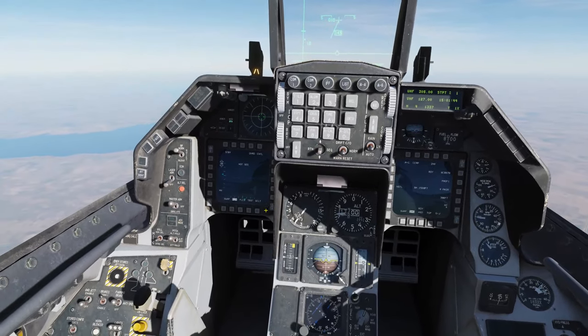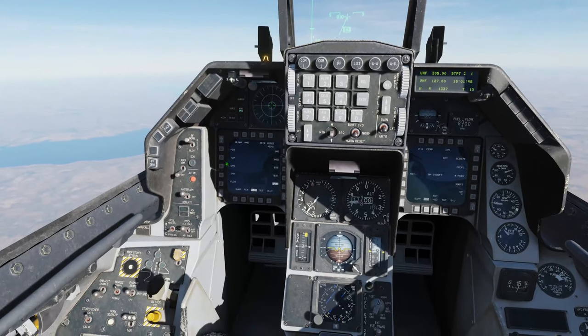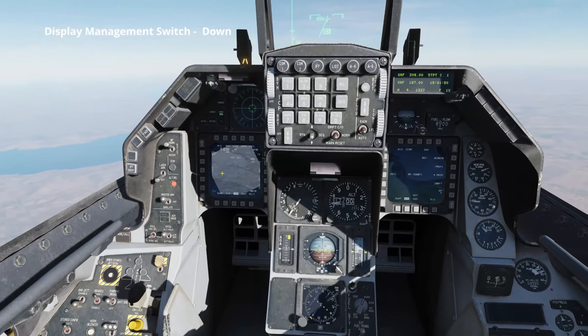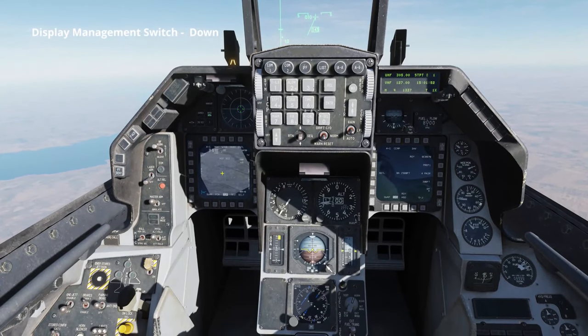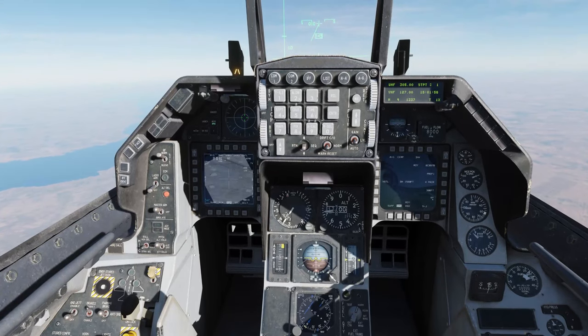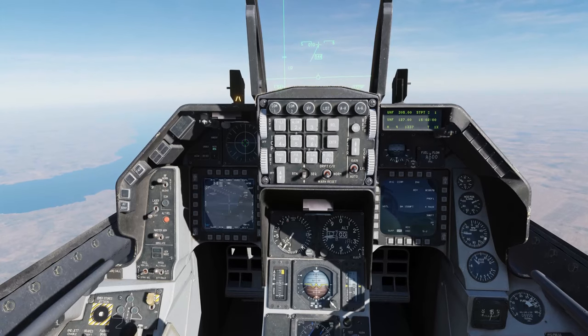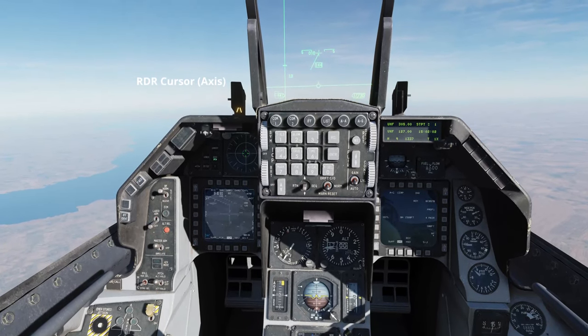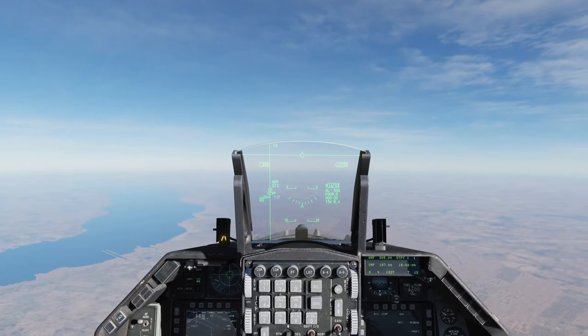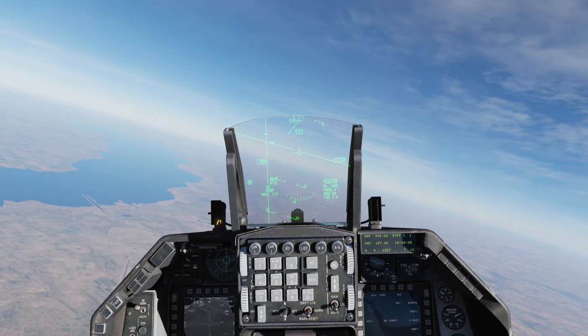Turning our attention to the left-hand MFD, we'll change the placeholder to the TGP page. Press DMS down on our HOTAS to make it sensor of interest. Expand field of view to zoom in, and TMS left to change to white over hot. Here you can use the RDR cursor to fine-tune the target, but given we have the steer point bug as of November 2020, we'll leave it where it is for the sake of this video.